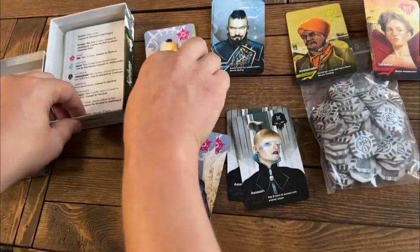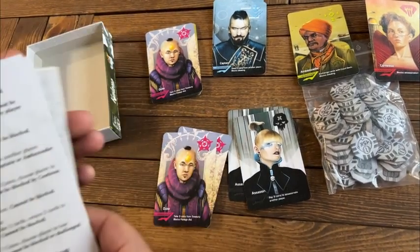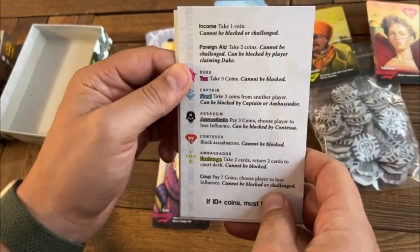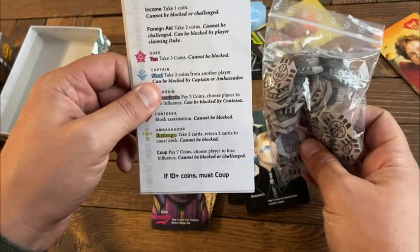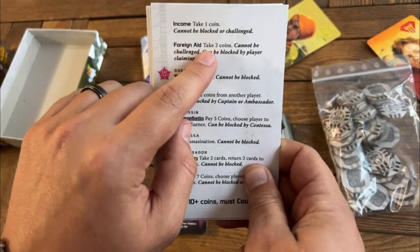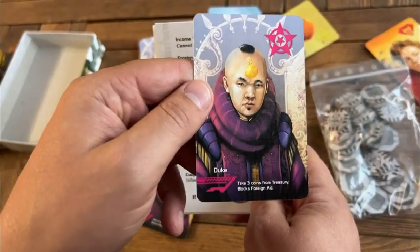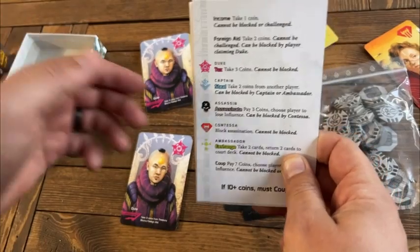Basically what you do is you get dealt two cards in your hand, and you can bluff your way to victory. Each card has a different type of ability. This is like your helper card — the actions you can take. So you can always take an income, which means you'll grab one of these coins from the center of the board, and it cannot be blocked or challenged. But you can also take foreign aid, which allows you to take two coins from the center instead of just one, but this can be blocked by a player claiming the duke.